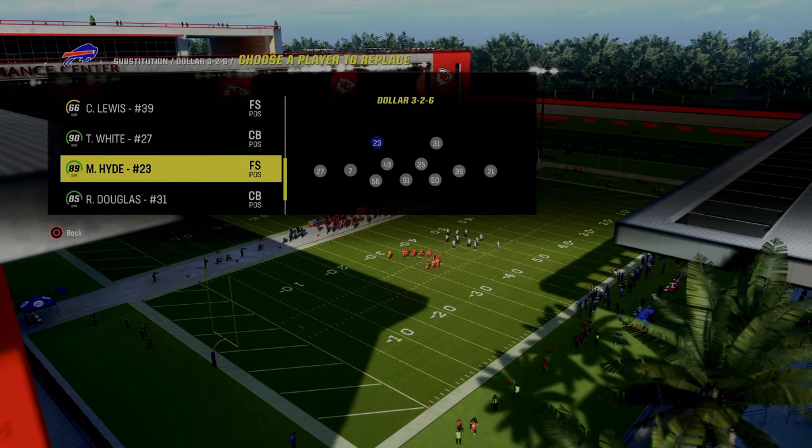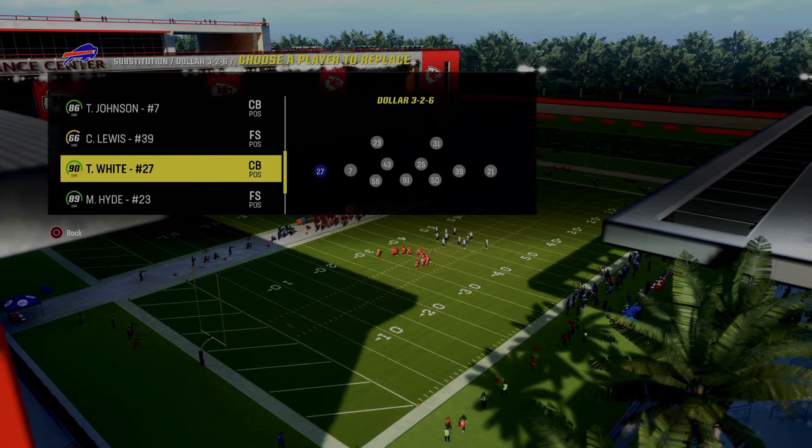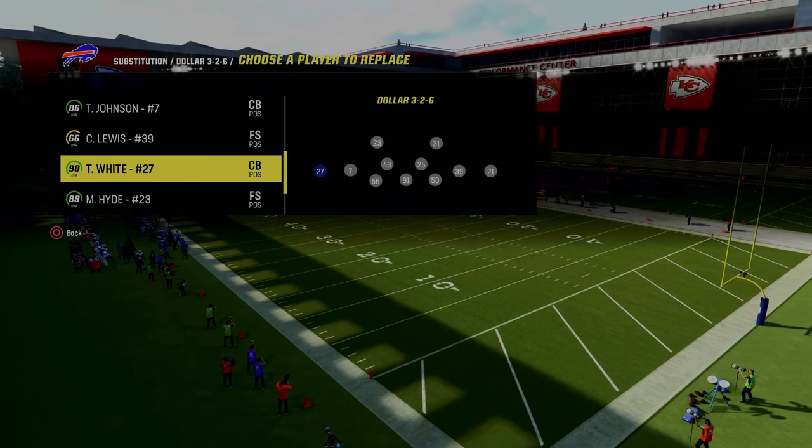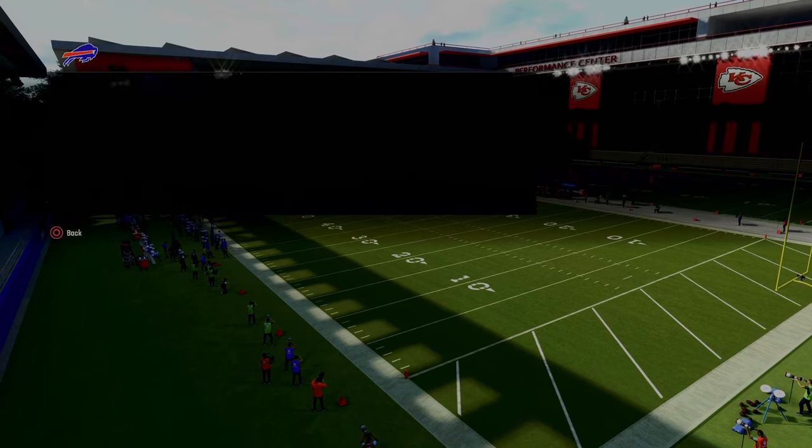If you're in regs, I would recommend running the Bills with this. If you're in MUT, just use deep out zone knockout on both of your outside corners. We're going to put deep out zone KO on the left and deep out zone KO on the right.